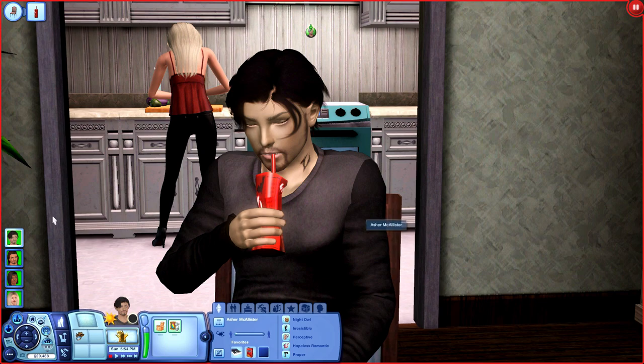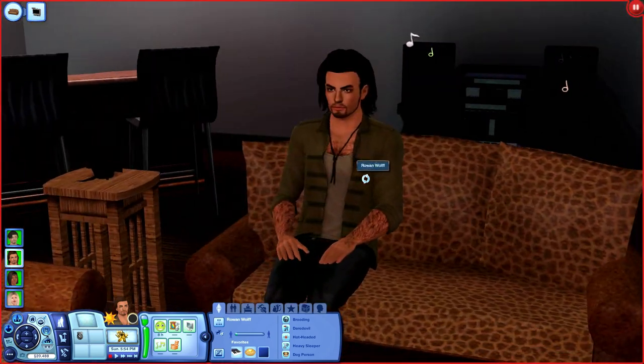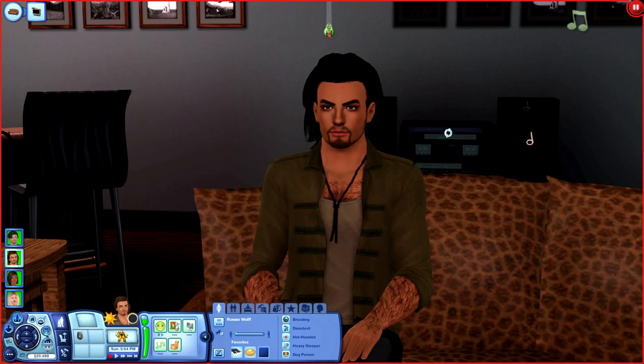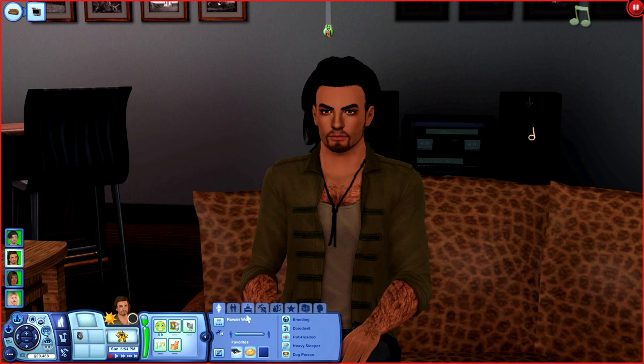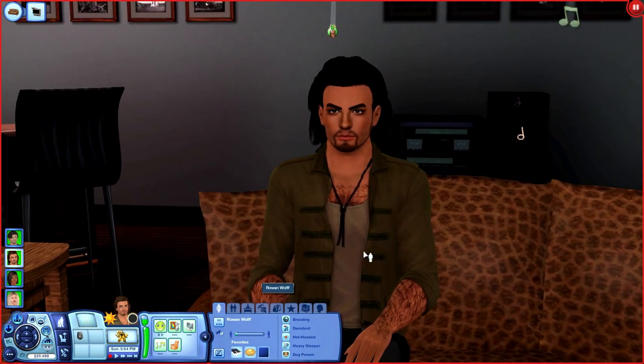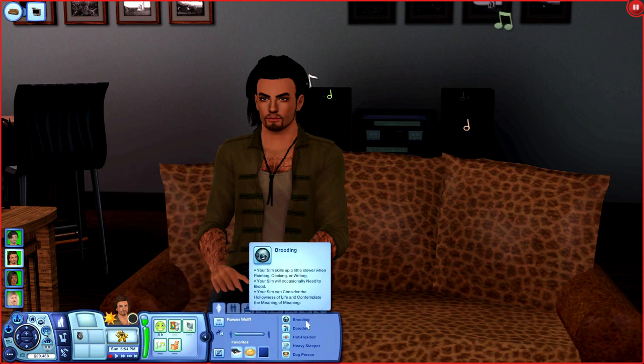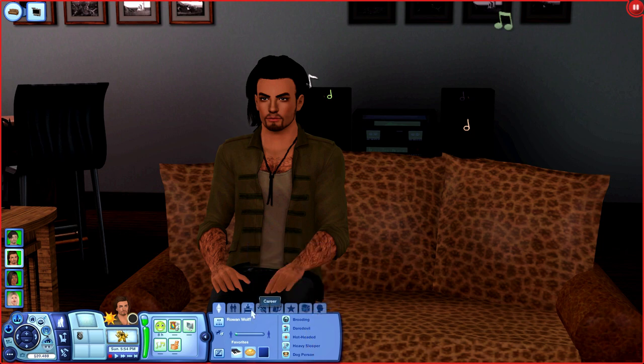Asher's traits are: Night Owl, Irresistible, Perceptive, Hopeless Romantic, and Very Proper. He doesn't have a career yet but wants to join the investigator career. Just because they're supernatural doesn't mean they can't have a life! Next up we have Rowan Wolf — yes, very creative. He is our werewolf. Bringing you back to the Twilight days — I was definitely Team Jacob, Team Werewolf all the way. He is fine and my type to a T. He's a little hairy but that's okay — it's manly.